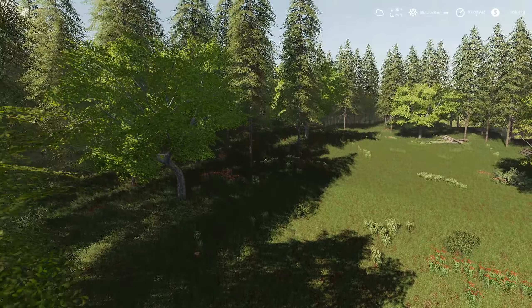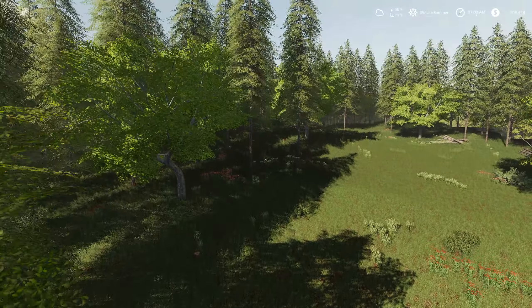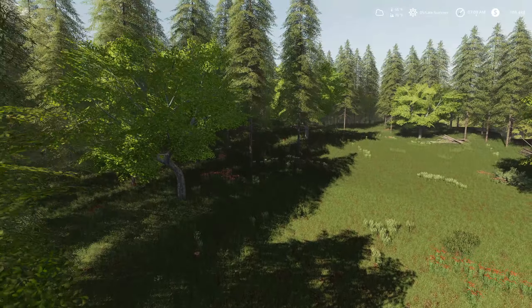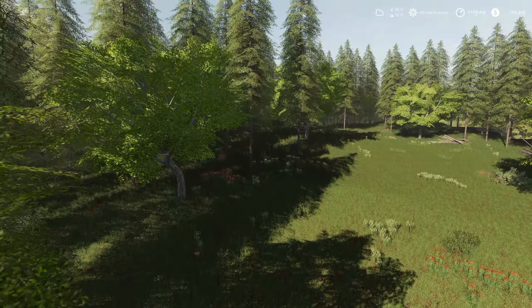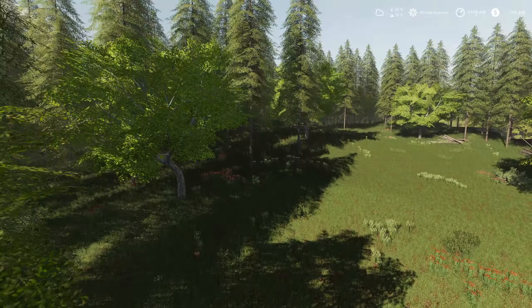We'll jump over here in the truck and go on down to the shop, because today I hope we can finally break some ground in our fields. If we look at the seasons calendar, we're currently in the fifth day of summer. I can plant some things: wheat, barley, oats, canola, spelt, rye, and alfalfa. So May — we'll try and go ahead and get something planted so we can be ready for a crop come around next year.